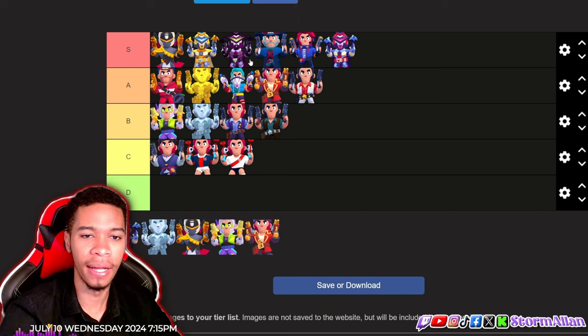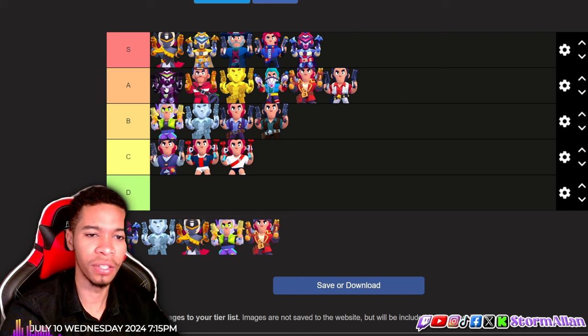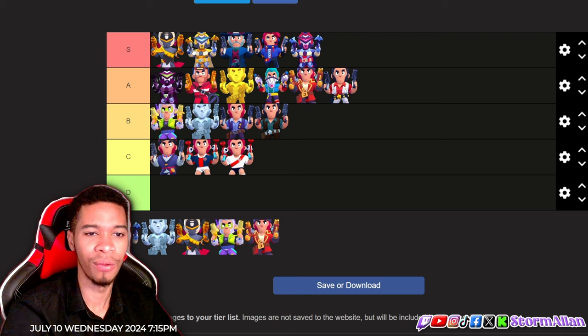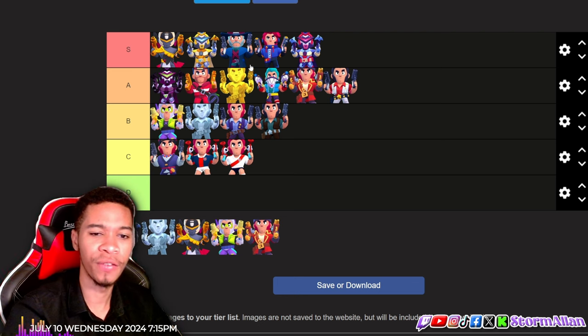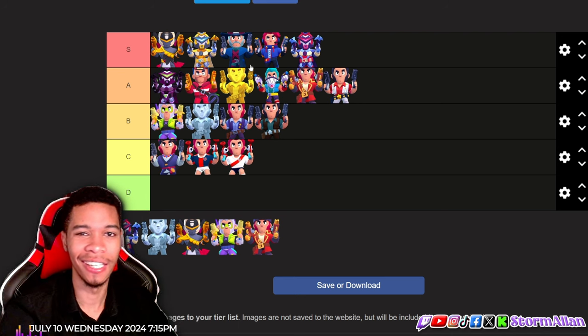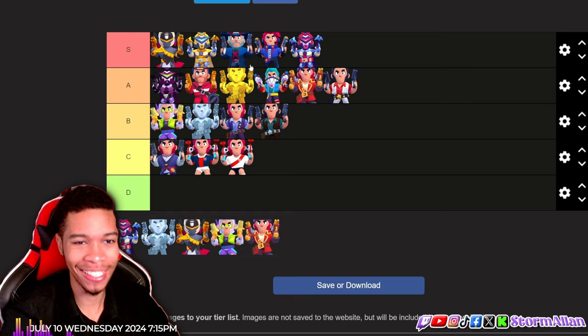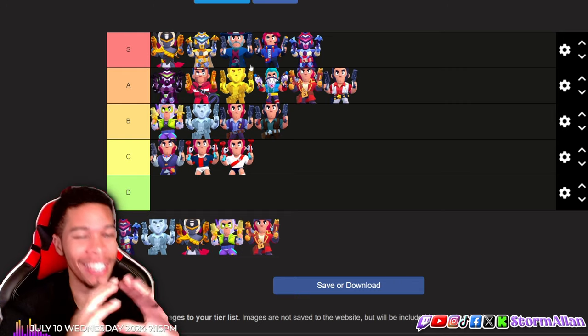Let's check out the final list, guys. I might bump down the next mecha skin to A tier based on the colors, but so far I think this is our list. We have S tier: Dark Angel, mecha, gunslinger. These are my favorite Colt skins, guys. Let me know your favorite down in the comments, and comment the next brawler we should do. See y'all out!